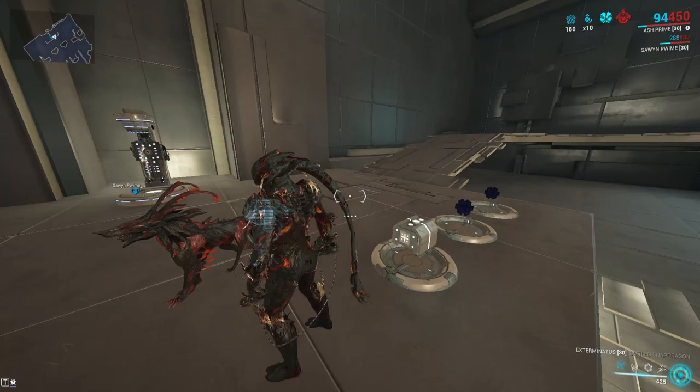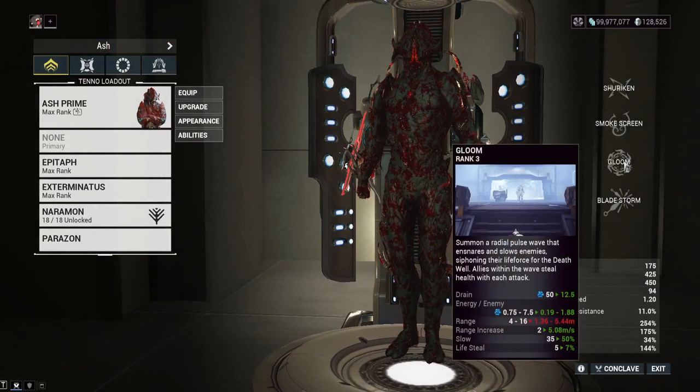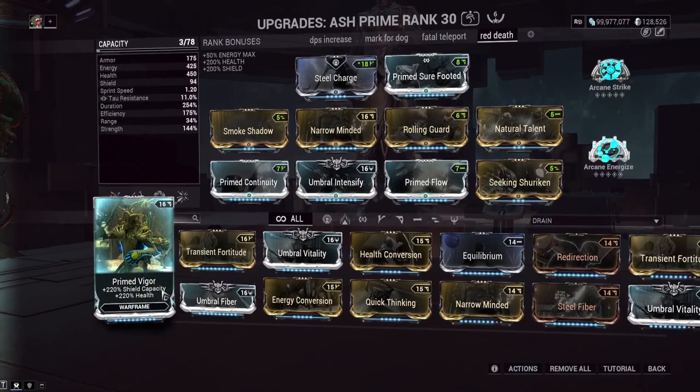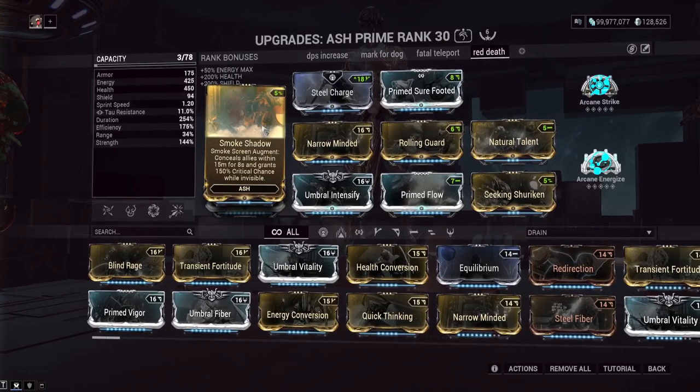This one we got 200% increased melee crit chance and 75% ability efficiency for Ash and Ash Prime only — lasts for a week. The ability efficiency thing is really not as important; I actually went with Gloom on here because Gloom's a pretty high energy drain ability, but we're mostly focusing on the crit chance buff. We also got Smoke Shadow on here — Smoke Shadow gives yourself and your teammates increased critical chance while invisible. It doesn't show up on the UI, but it actually does give you increased critical chance.